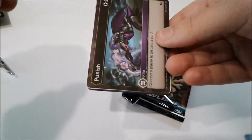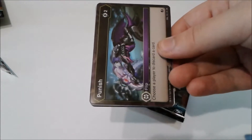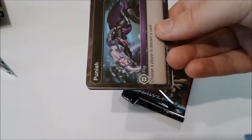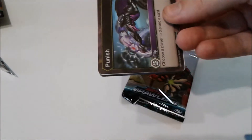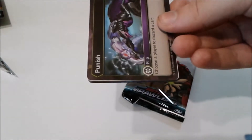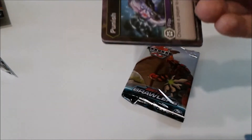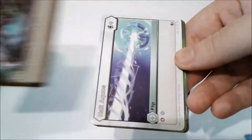Punish — two energy, choose a player to discard a card. If there were some cards that when you discard them you had to play them for free that were better — like China Riot — China Riot would work. But more support for it would be better.